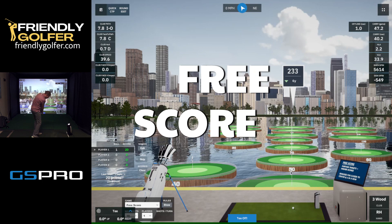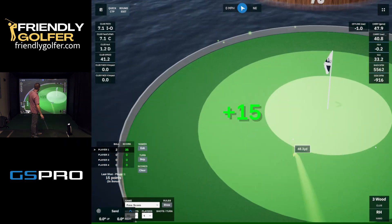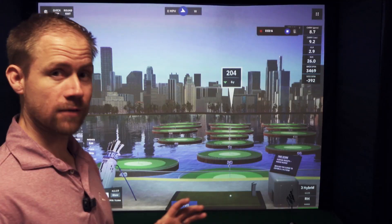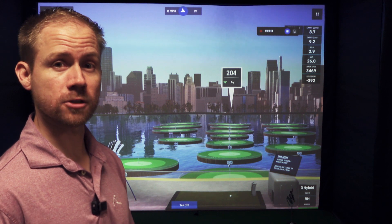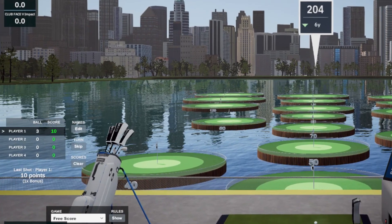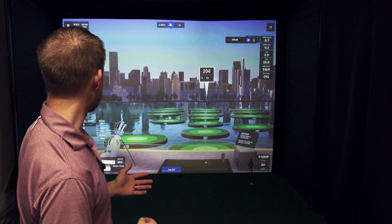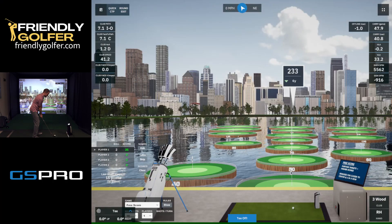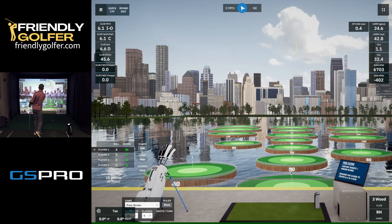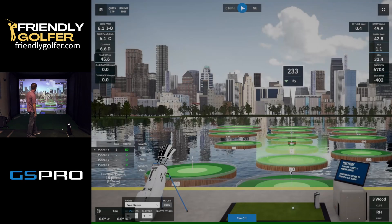This first one is just free score. You've got a bunch of floating targets and you can hit to whichever one you want and score points for hitting the target. If you haven't seen this before, it works just like the River Walk Skills Challenge course. On the left side of the screen you'll see a scoreboard — you can put in player names, set the number of players, and edit it as you want. Or if you're just by yourself, you can just play the game alone. Free score: just hit to the floating targets.